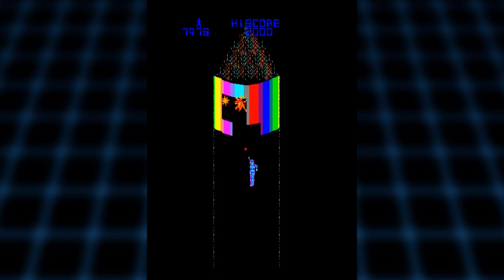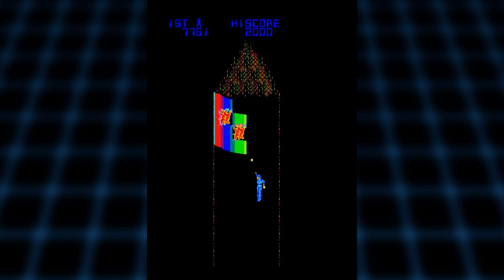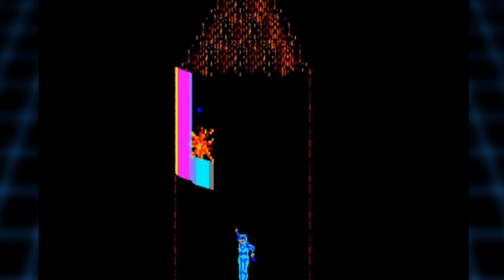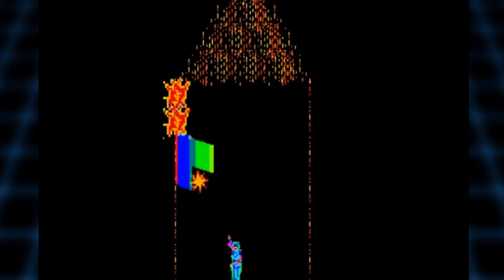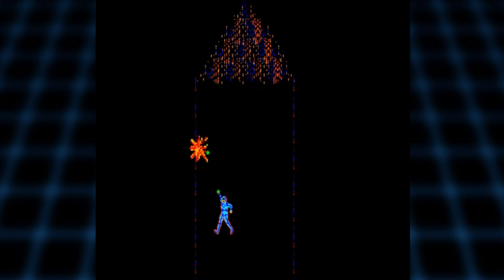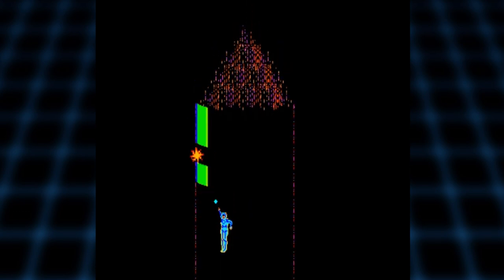Then there's the MCP cone stage. I always found this one to be a little odd, considering it's not at all like in the movie. Like the grid bug stage, you move and shoot with the joystick and aim Tron's arm with the spinner. The goal here is to break the bricks and enter the cone at the top. If you're fast enough, you can destroy all the bricks for an extra bonus.